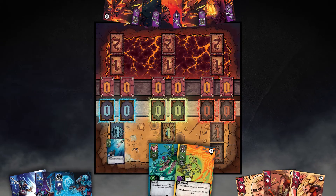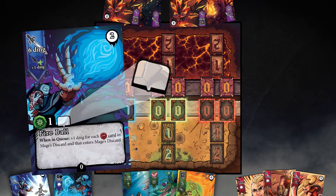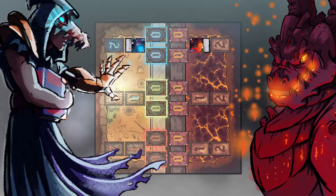Put that card in the mage's lane. Want to target a boss's card getting in your way? Put that card in that lane and give that boss a taste of his own medicine.